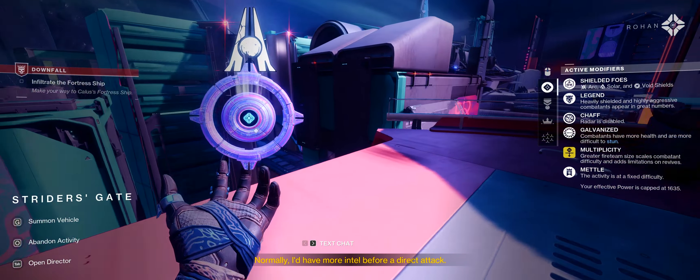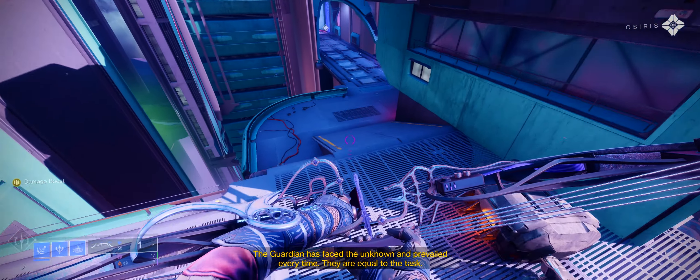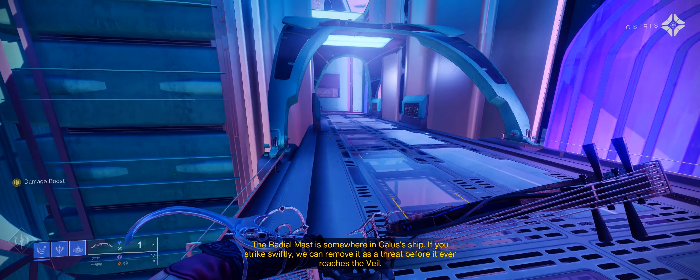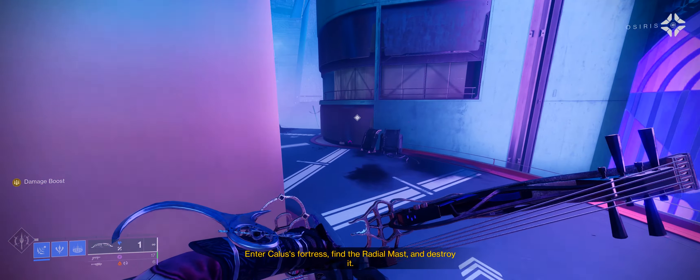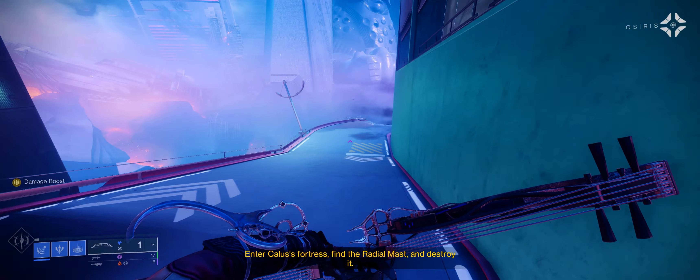I hear you have a dangerous mission ahead of you. Storming Kallus' stronghold won't be easy. Normally I'd have more intel before a direct attack. The Guardian has faced the unknown and prevailed every time. They are equal to the task. The radial mast is somewhere in Kallus' ship. If you strike swiftly, we can remove it as a threat before it ever reaches the Veil.